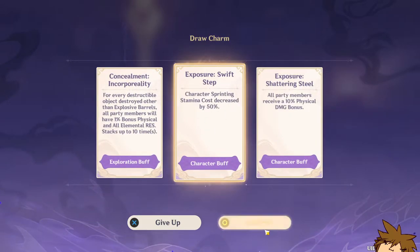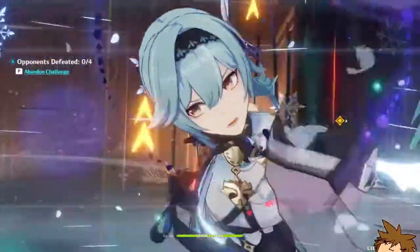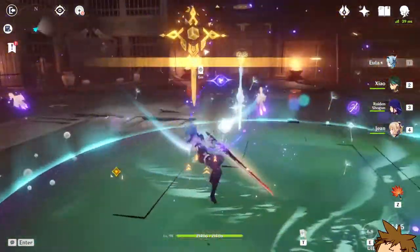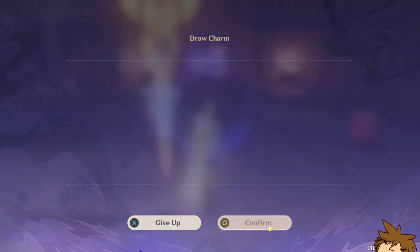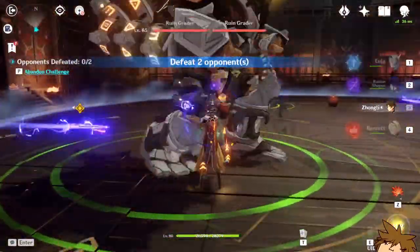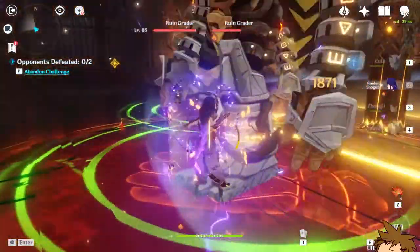Character spent — love that. There it is. Eight percent bonus, and ten percent whenever you spend, you'll leave a charm behind that will explode in one second. That's kind of cool, let me see how it does. That did 91k damage — 91,000!